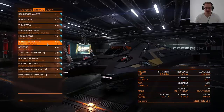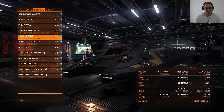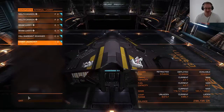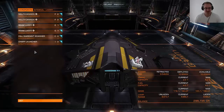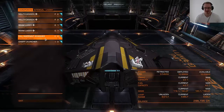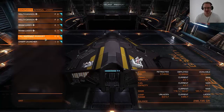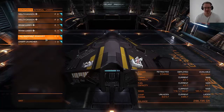You should probably upgrade the power distributor first because it is very important. And if you have a more expensive kill warrant scanner then you can scan ships at a longer range, which is useful because it can be a bit of a pain to keep ships in your crosshairs long enough to scan them when they are moving around.